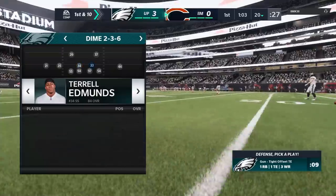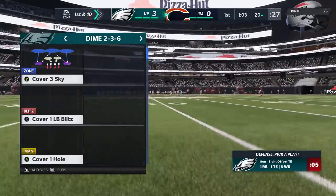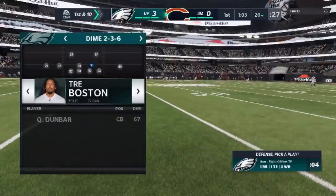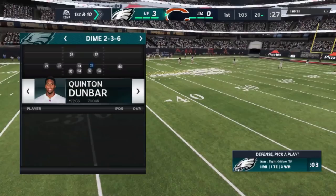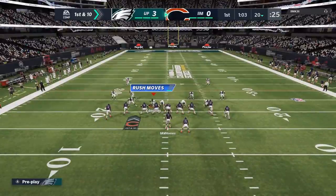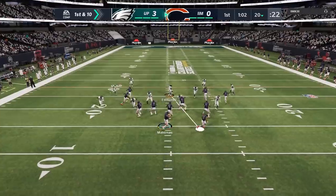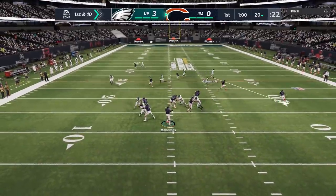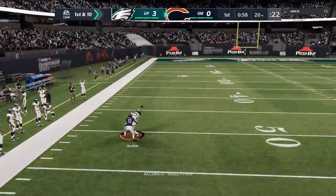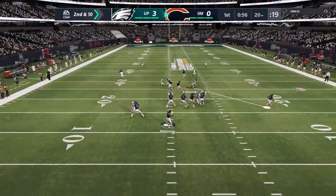The next defensive series is when I discover this pass defense. It's essentially the same look — it's a dime 2-3-6. But I noticed when I was making my adjustments that I could put Quinton Dunbar at this linebacker spot. So now I have an additional DB on the field — an additional corner that will be able to cover these slot receivers and tight ends much better. I really find that this is one of the best ways to go. You can see — that was an all-out blitz, a zero, and it was shut down.